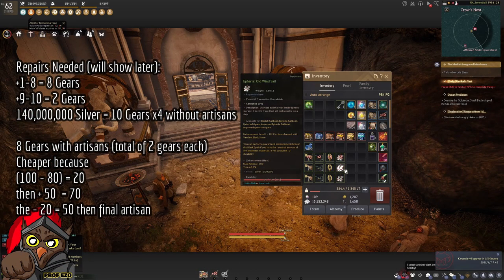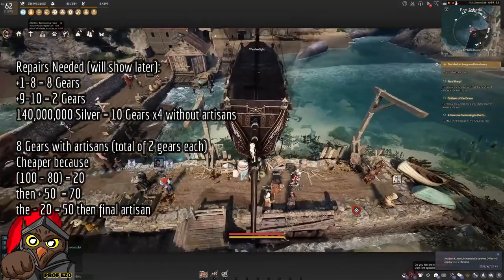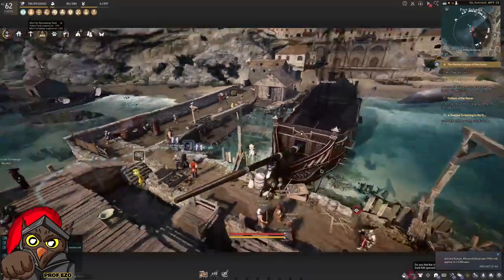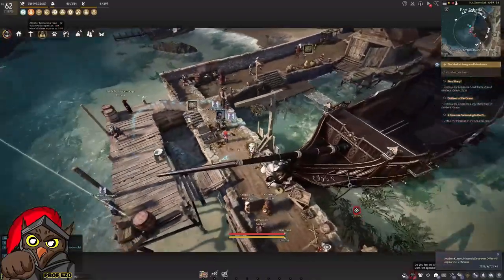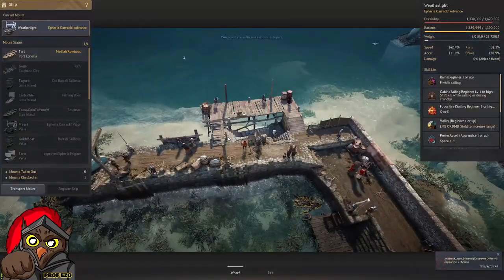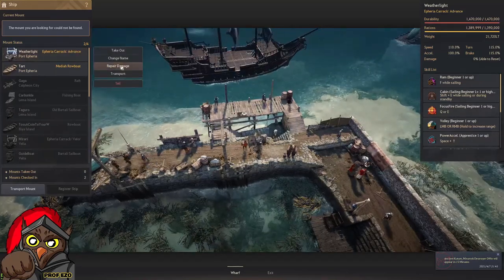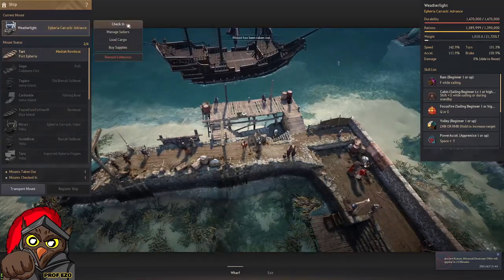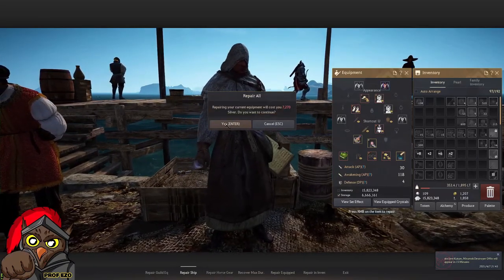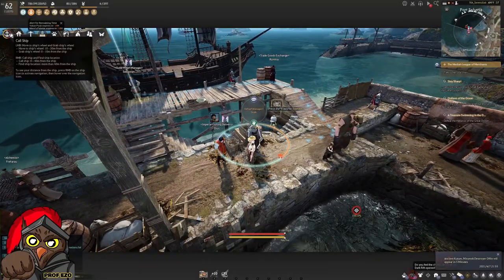Make it a habit at the Wharf Manager: always buy supplies first, then check your ship in and hit repairs. It will show you the repair cost — fairly cheap — plus repair damage if there's any damage to your ship. Then go to repair your ship's gear so that when you go out, everything is at full durability. Wharf Managers can also recover max durability, so you can restore gear durability there.